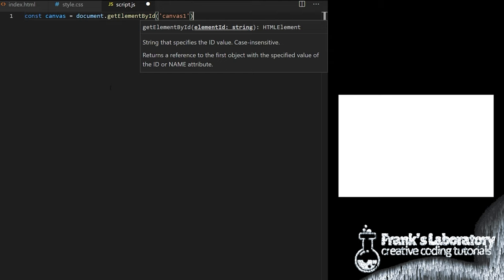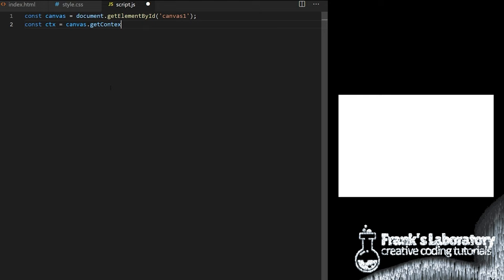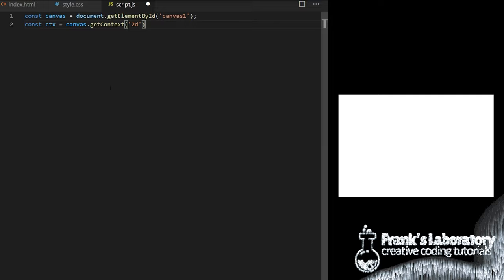Everything else will be done with plain vanilla JavaScript in script.js. Canvas setup is always the same. I create a variable called canvas equal to document.getElementById and I pass it the id canvas1. Now canvas holds a reference to the actual canvas HTML element, so I create another variable called ctx, shortcut for context, and I set it equal to canvas.getContext('2d'). GetContext called on a canvas element like this will create an instance of the built-in canvas API object which contains all 2D drawing methods we will need. Canvas width and canvas height will be 900 by 600 pixels.